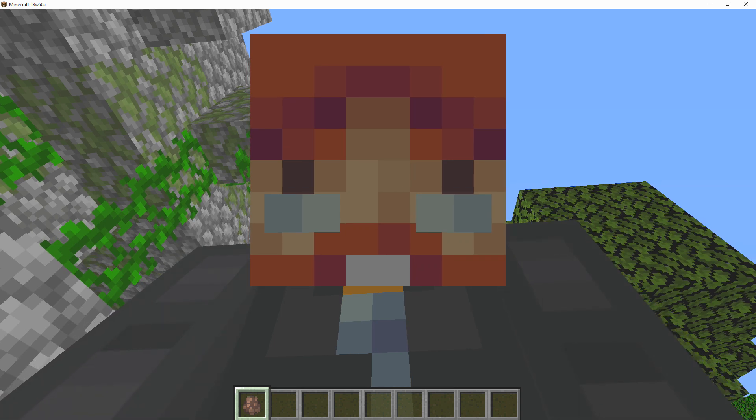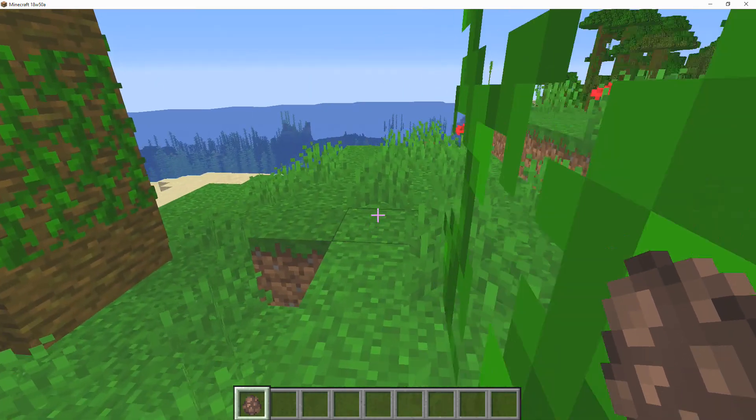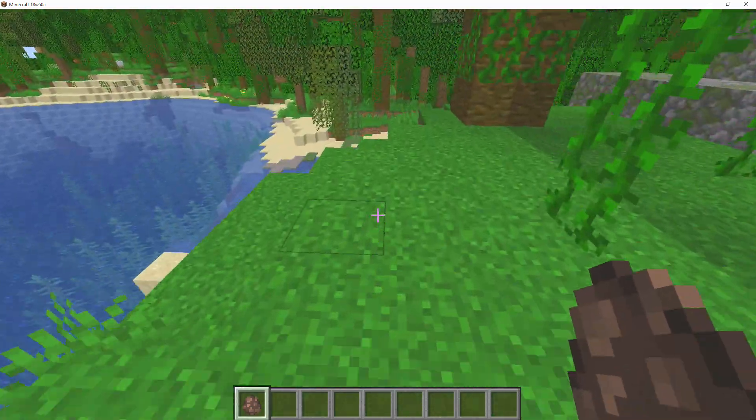Within the latest snapshot of Minecraft 1.14, which was the 18w50a snapshot, they introduced a bunch of brand new villager skins for different biomes, such as the plains, the taigas, and savannas, and so on and so forth.